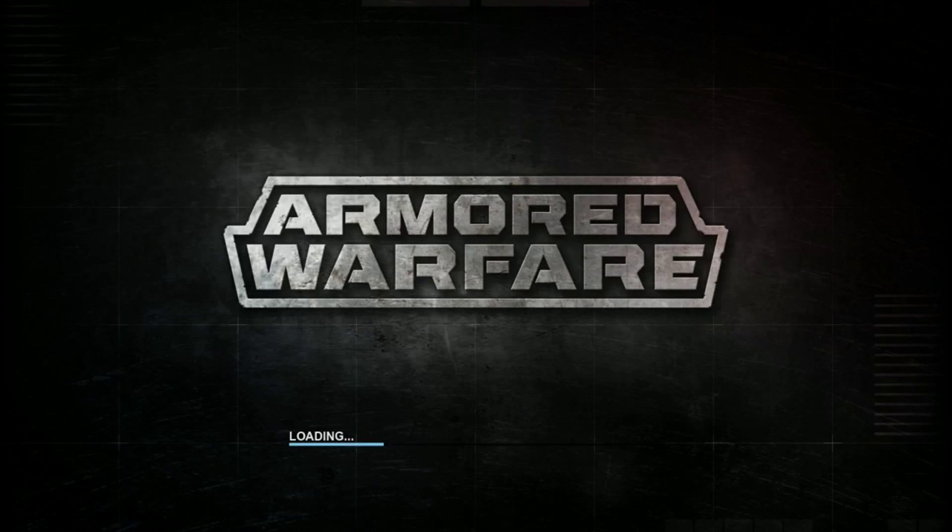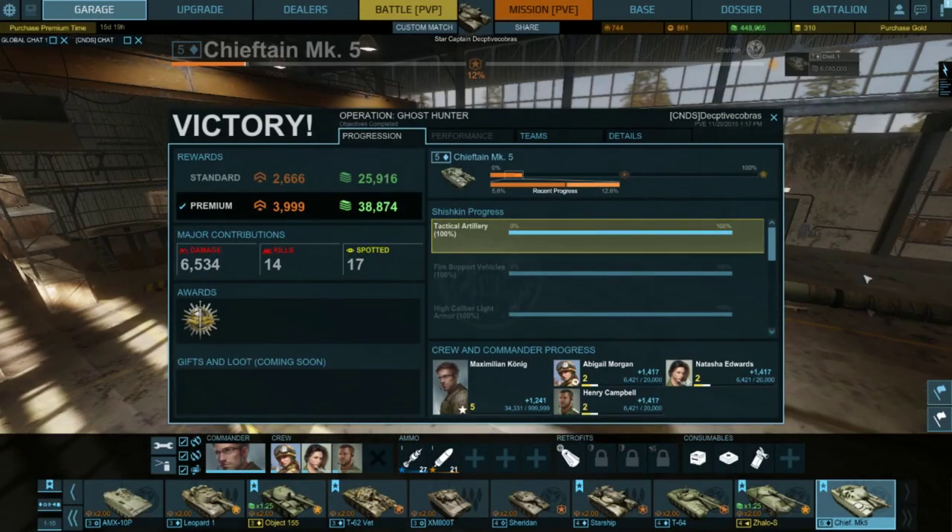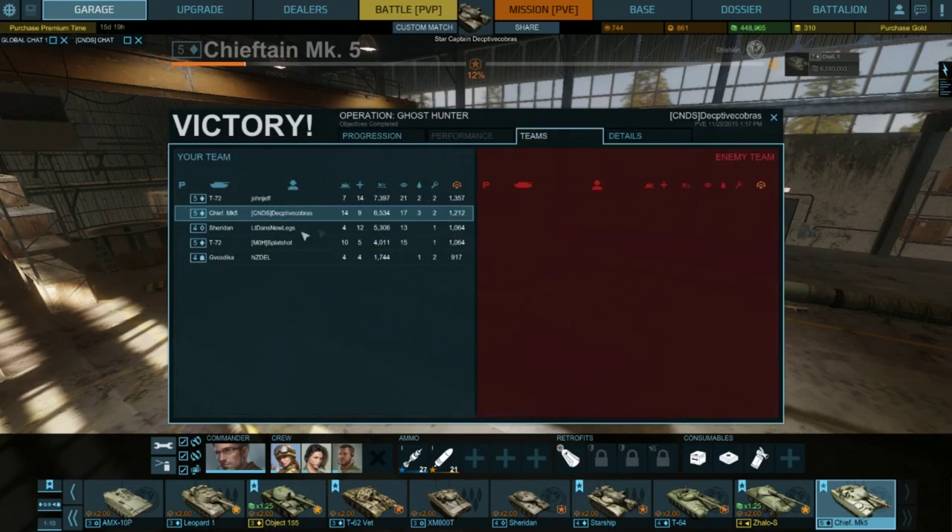So guys, that's the Chieftain Mark 5 in Armored Warfare. What do I think of it? She's beautiful — absolutely gorgeous. It's an awesome tank if you know what you're doing, an all-round awesome tank and I absolutely love it. As you can see, we've got our daily missions done plus the Chieftain Mark 5. Banked almost 4000 EXP. Spotted 17, killed 14, completed with no friendly losses — which is always good. Did just over 6000 damage. Of course, T-72s are always going to out-damage you. And that's the summary breakdown.